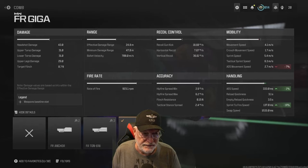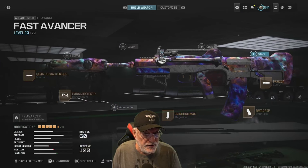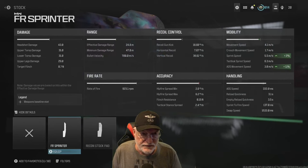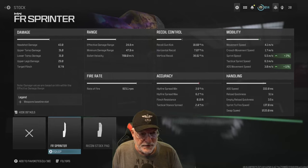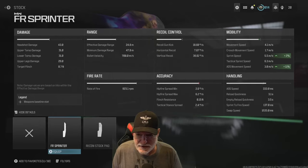So we've loaded up on sprint to fire, slightly with ADS, and the ADS movement speed is at 2.7 meters per second — not great, but it'll get us through a stormy night. You could go with the FR Sprinter stock — all green, no downsides, some aim sway is what it says but nothing indicated. That helps with ADS movement speed, getting you up to 3 meters per second, and sprint speed up 2%, which you'll never notice.